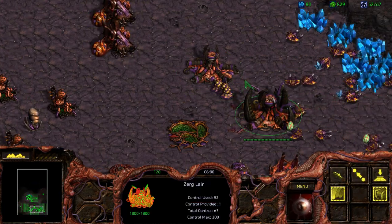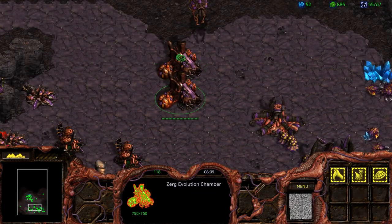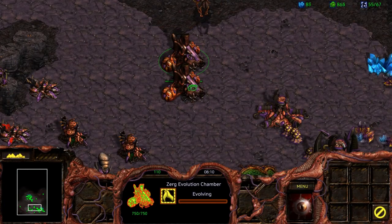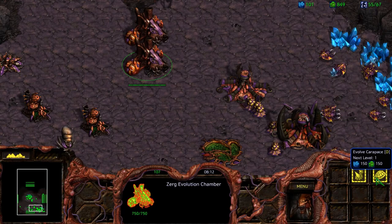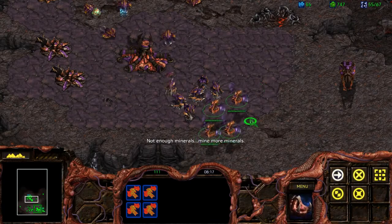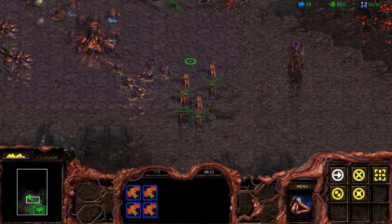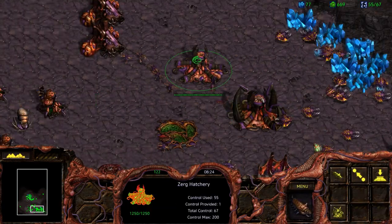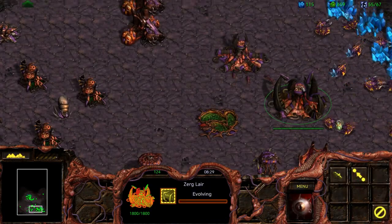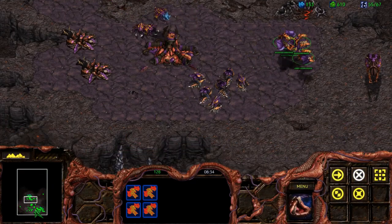Two hatcheries focusing on making Zerglings creates a full group of Zerglings — they're pretty awesome units. Get Carapace before you get the damage upgrade, as it applies for all of our ground troops, and the same will apply for the Mutalists. We want them to be as durable as they possibly can, because we want them to survive so that we don't have to waste too much money on rebuilding them.